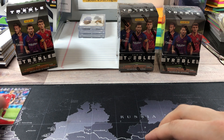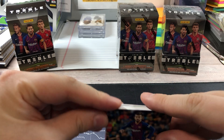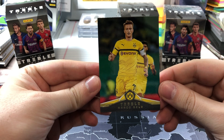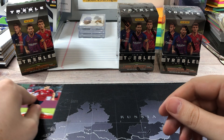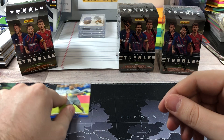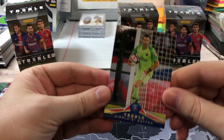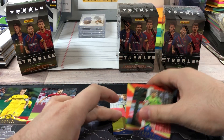The second base card is Gerald PK, third is Marco Reus, then Robert Lewandowski for Bayern as well, after that is Yasin Brahimni, and then Hamil Glick.